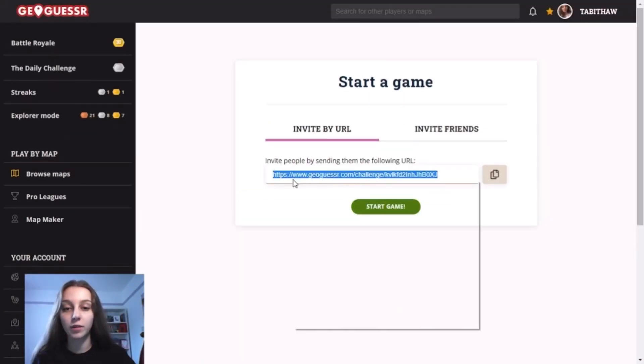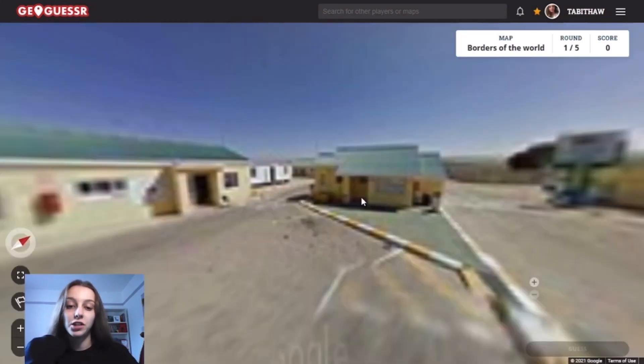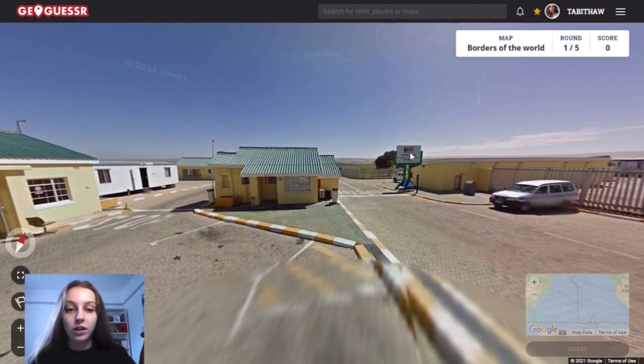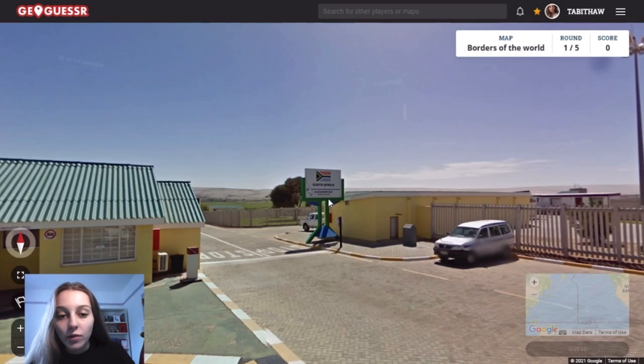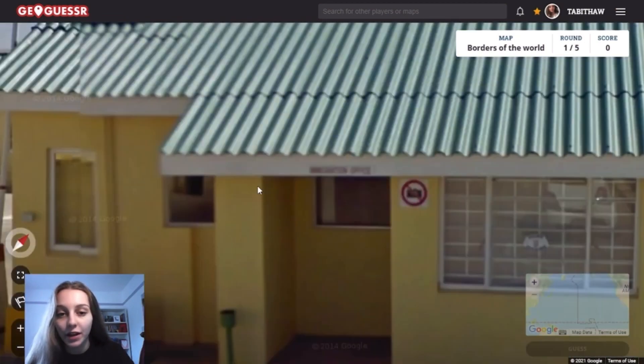Okay I'm just going to get the link and we can get started. Okay so first location. We've already got here South Africa and it says Alexander Bay, so that's really helpful. I'm going to presume we'll be able to find it quite easily, or at least I hope so. So we're in a country that borders South Africa.